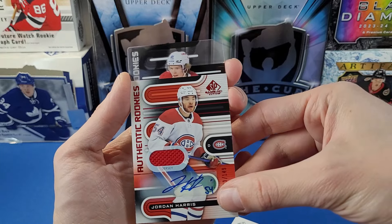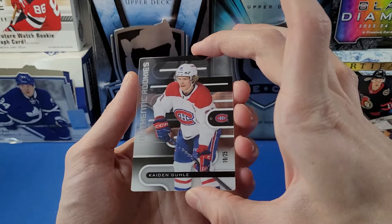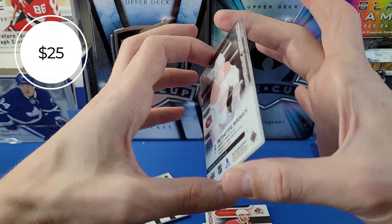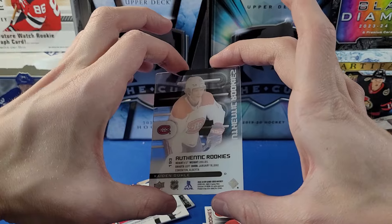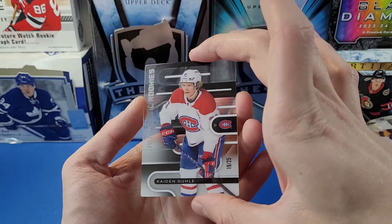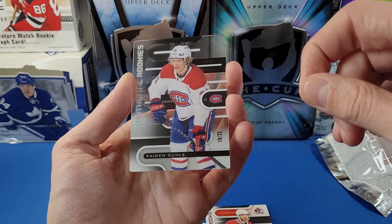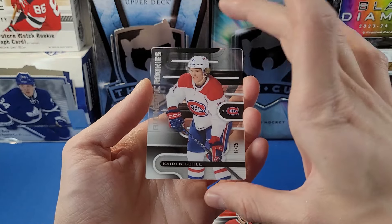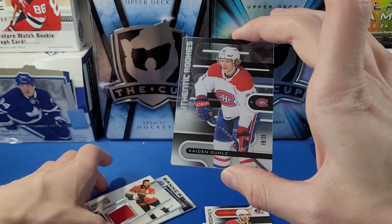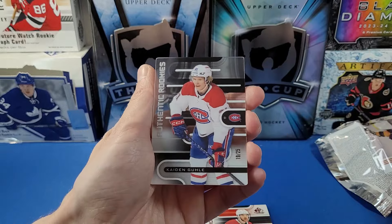The plexi card is next — wow, that is sick! It's a Kaiden Guhle authentic rookies numbered to 25! An authentic rookies plexi card — I didn't realize this was a parallel type of the authentic rookies. It's number 19 out of 25. Wow, that is sick — a really unexpected hit! Montreal is crushing this box! We got a total of seven cards when we were only expecting six.